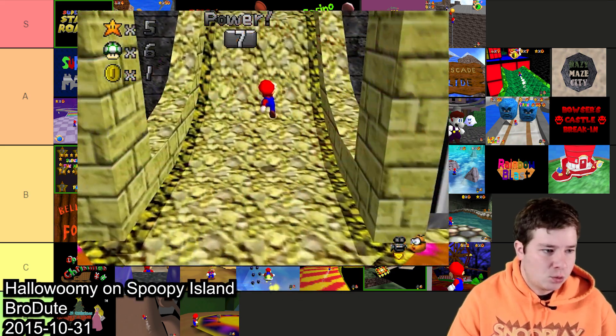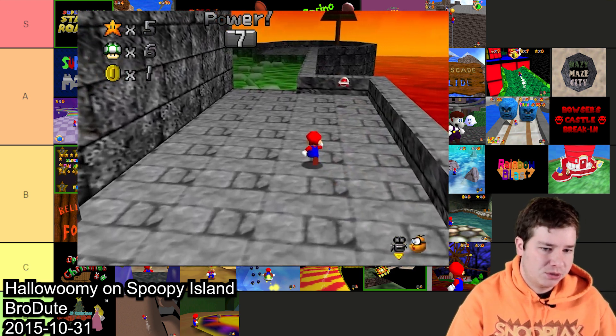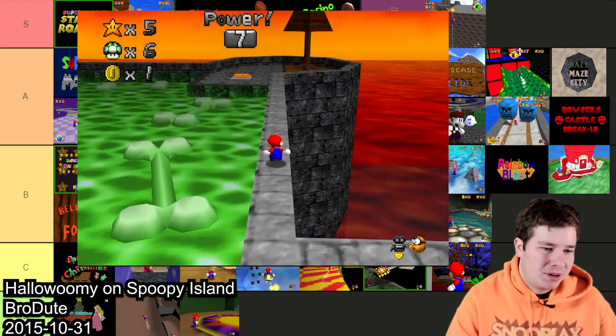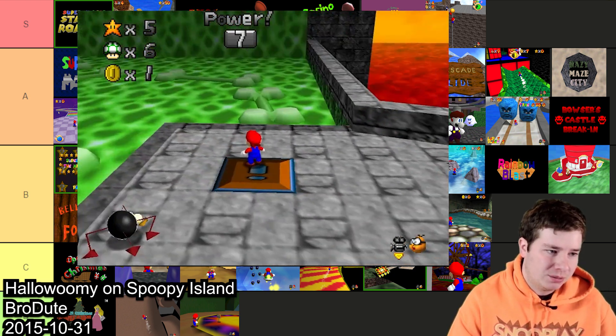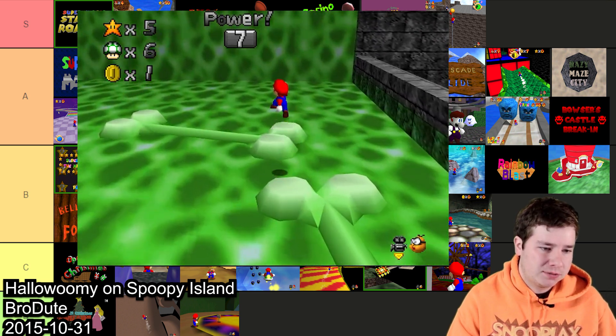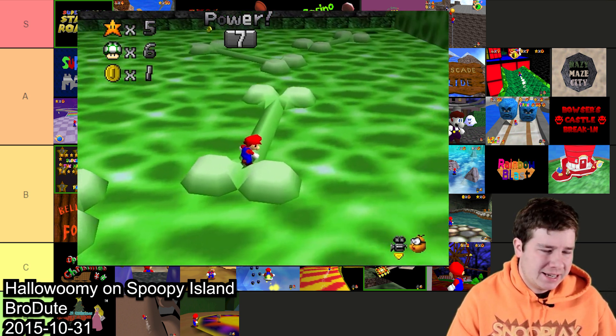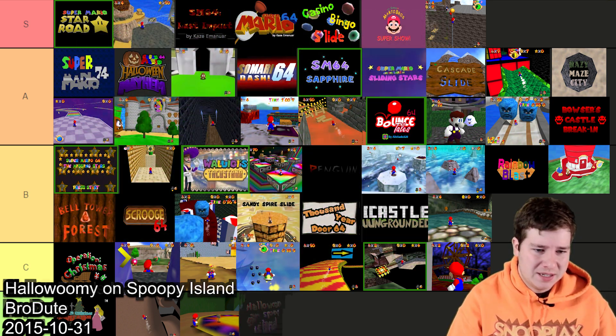The next hack is Hallowoompy on Spoopy Island — obviously a Halloween hack, made by Brodute. It's fun but one of the stars in particular is just way too difficult compared to the rest of the game and it kind of throws the entire game off. The hack was made in 2015 and it definitely has that era in it, but I'm gonna have to put this one in D tier.